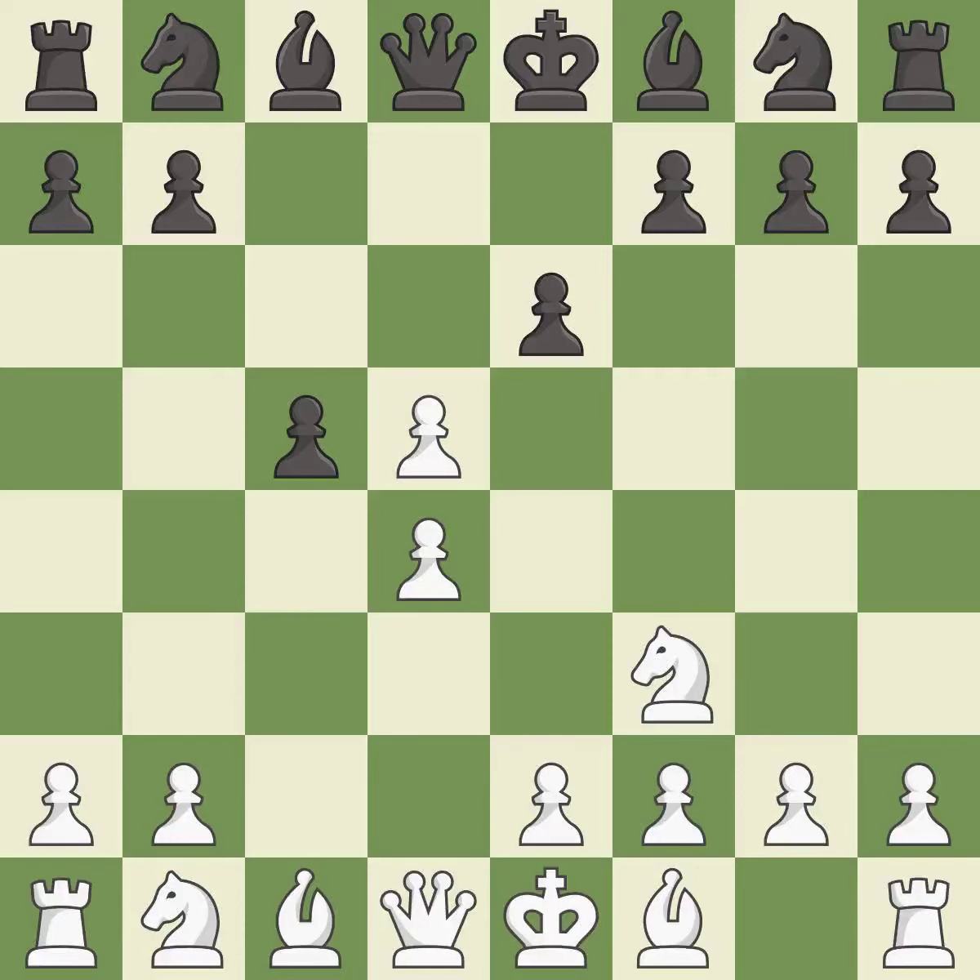cxd5 captures the d5 pawn and attacks the e6 pawn. exd5 captures the pawn, controls the e4 and c4 squares, and allows the light-squared bishop to develop. nc3 develops the knight toward the center, attacks the d5 pawn, and controls the e4 square.